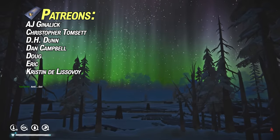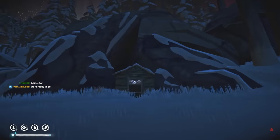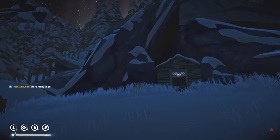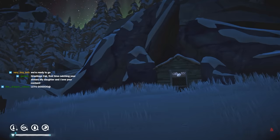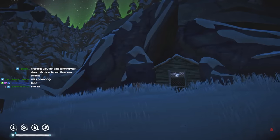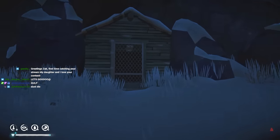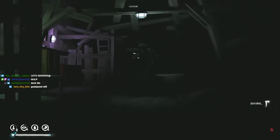We've got a beautiful aurora, and right here by the log sort here's the Aurora Mine. Let's go inside and see what goodies await us here on Interloper. If this is the end of the run because I got electrocuted, so be it - we had a good run. This is Coastal Highway.